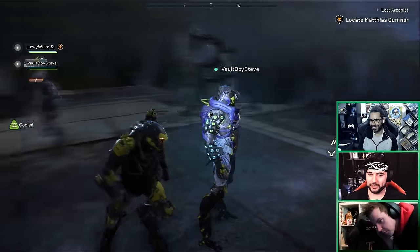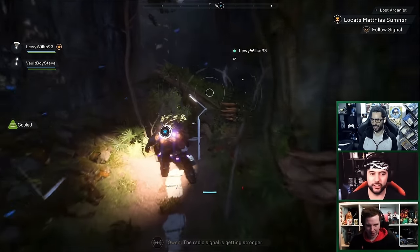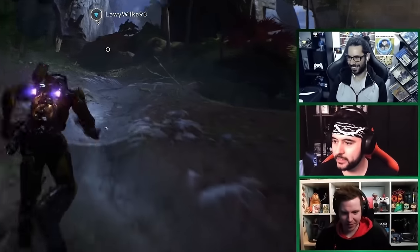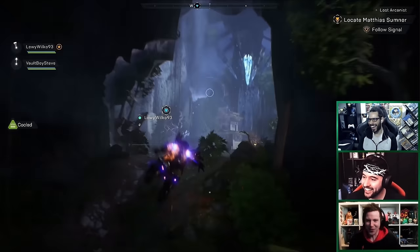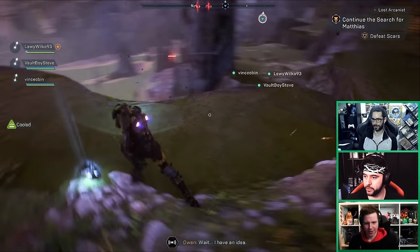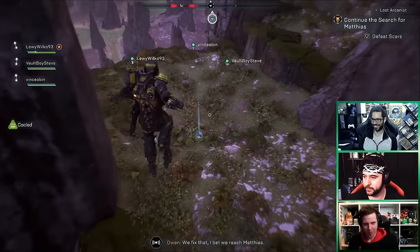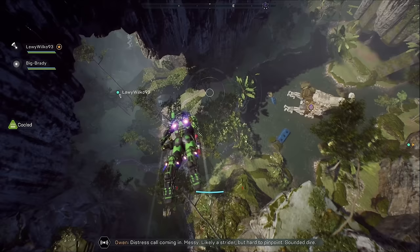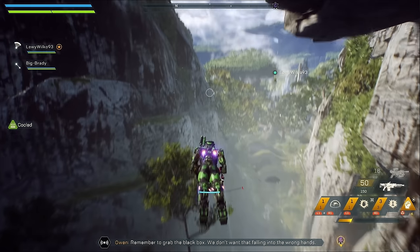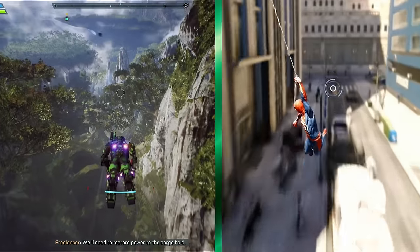Co-op-wise, the plan was for all of us to drop in and out whenever we wanted and just casually help each other out. We were enjoying each other's company while figuring out the game's mechanics. I did have to say this — regardless of the overheating issue, flying in Anthem is incredible. The scenery is truly majestic. This made flying in Anthem almost as satisfying as swinging in Marvel's Spider-Man. It's a bold statement, but it's true.